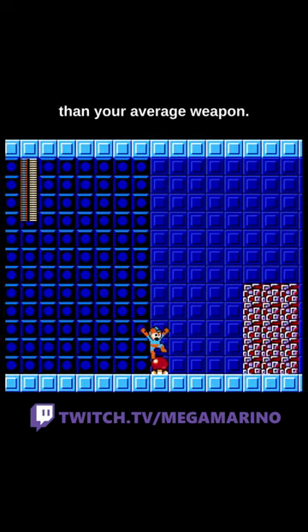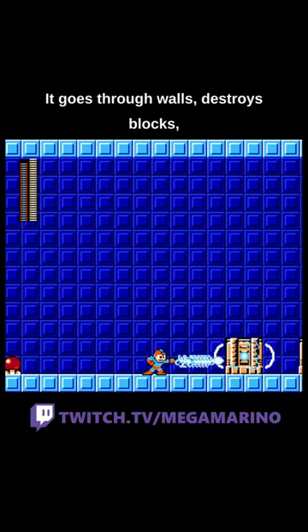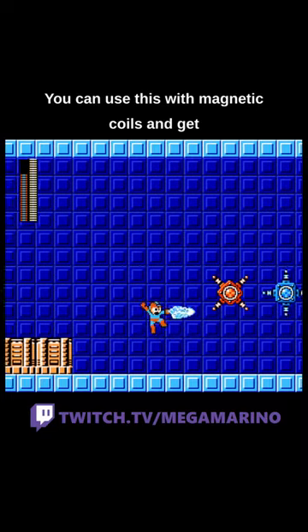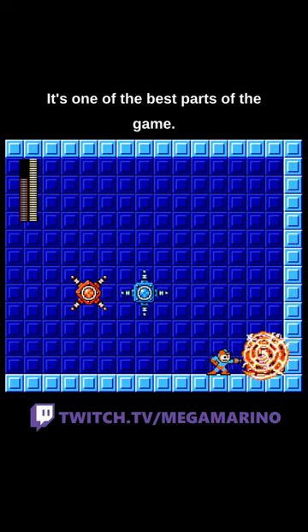Thunderclaw interacts with more objects than your average weapon. It goes through walls, destroys blocks, and most importantly, can activate electrical items. You can use this with magnetic coils and get a nice speed boost — it's one of the best parts of the game.